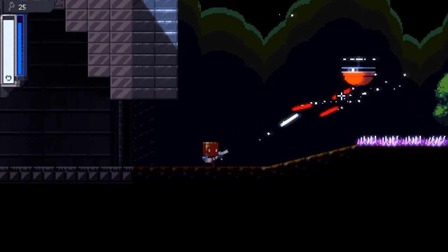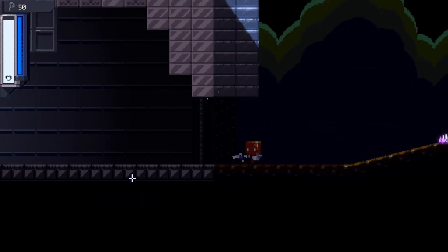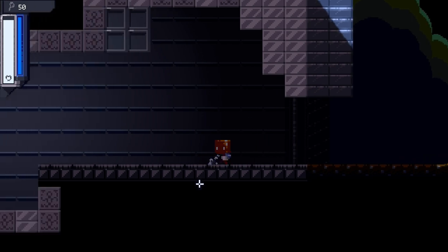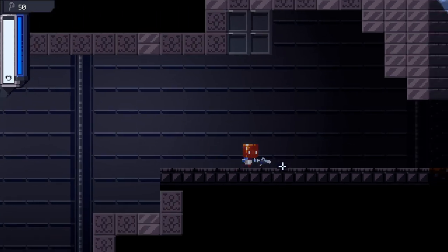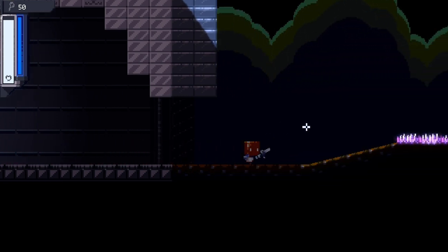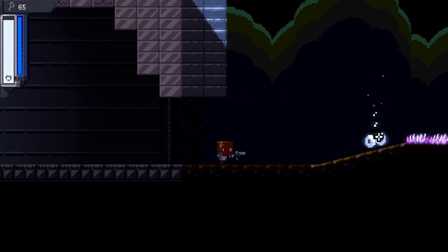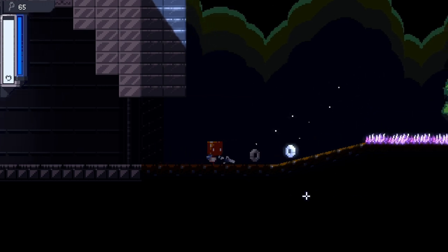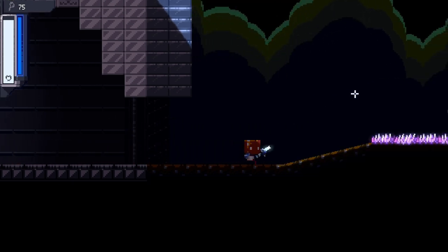Bright colors will make the bloom trigger — like this bright red enemy — and dark colors won't. So you see that when it's dark there's no bloom around the character, and then when he's in the light he has a nice little shine around him. It looks pretty good I think, really gives the feeling of being outside. You see these bolts outside here — they're shiny over here, they get dark. It's a nice effect, I think it works pretty well.